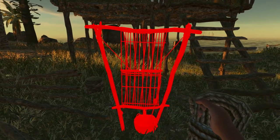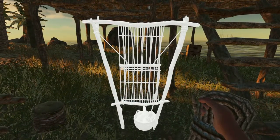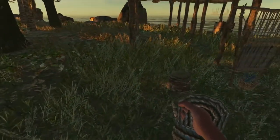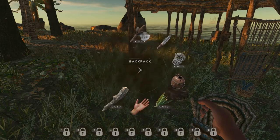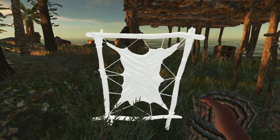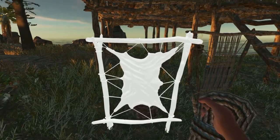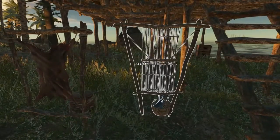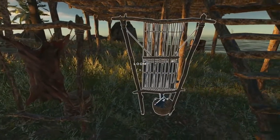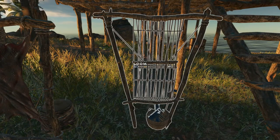I've got a bunch of sticks here and I've got eight lashings already crafted. So first we'll go ahead and create our loom — I'll put it right here just so that stump doesn't become a problem. And then next we're going to craft our tanning rack. We can put it right in front of that, so we have a little workstation here.